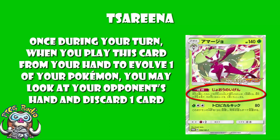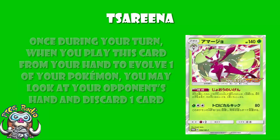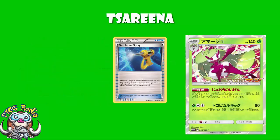Once during your turn, when you play this card from your hand to evolve one of your Pokemon, you may look at your opponent's hand and discard one card. This is why we like it, ladies and gentlemen. This can be combined with things like Devolution Spray to use the ability on more than one occasion. And sometimes this ability will be amazing — it'll be game-breaking.